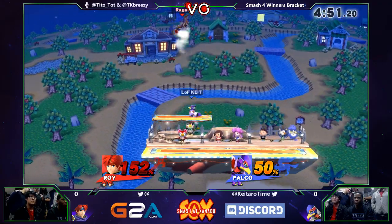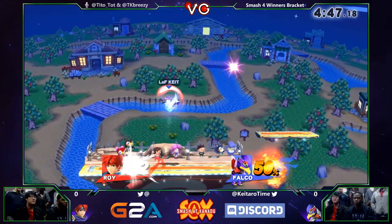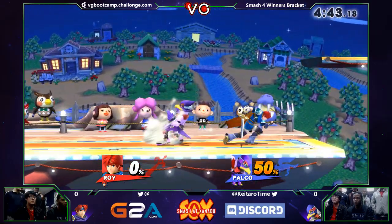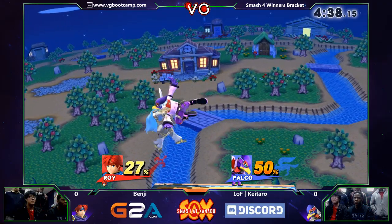Okay, here we go. Getting behind him — up throw. And the good read right there. He does get the kill too with the up air. Very nice. Was kind of expecting the back air right there in that situation, but still got it anyway. This is looking really good for Kotaro. 50% — let's see.